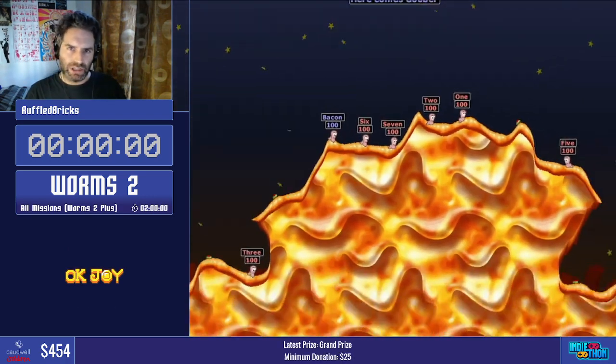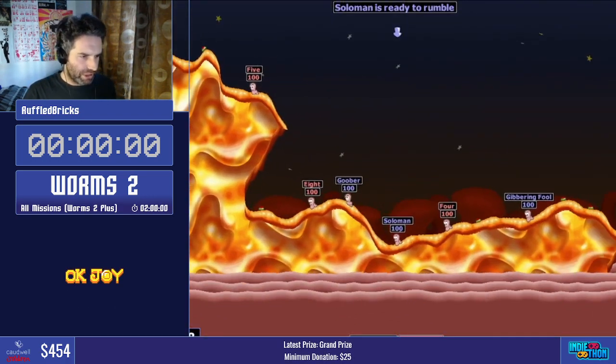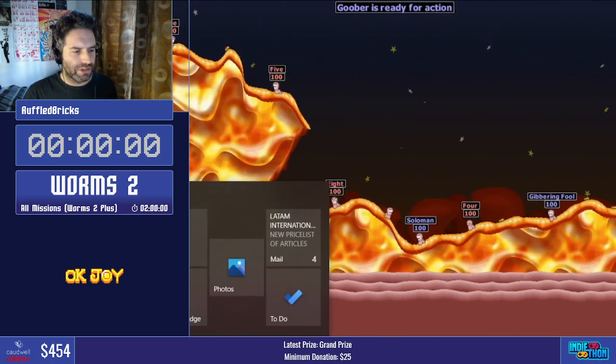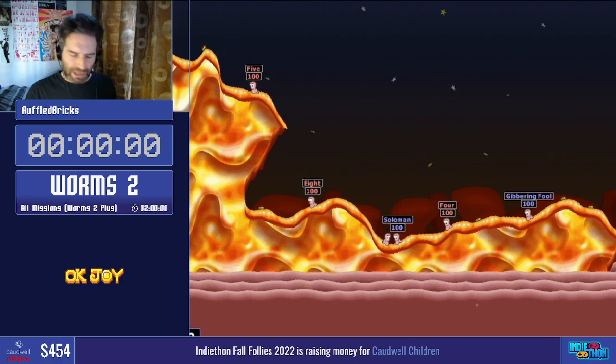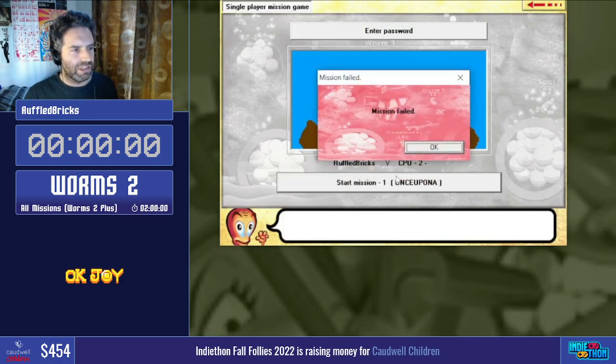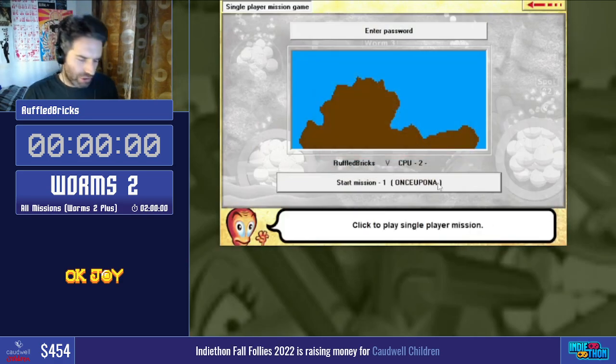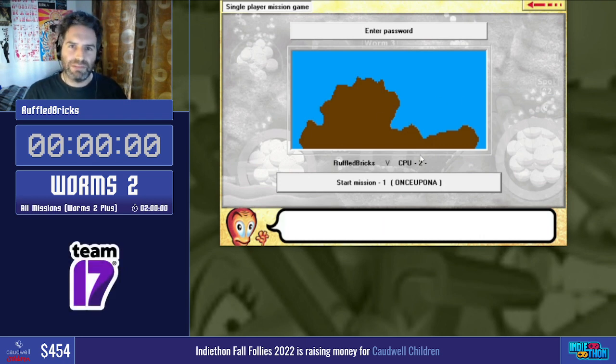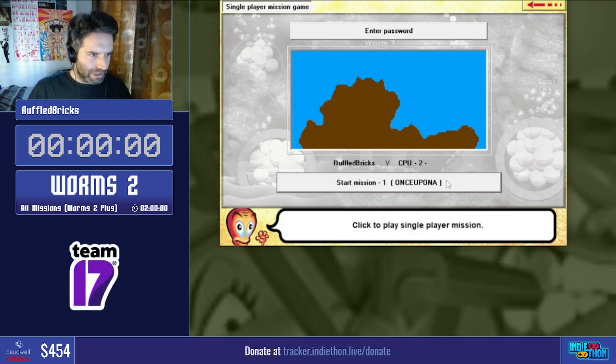I'm going to move the front end up here on my desktop. This will ensure that our cursor respawns over the start mission button for each mission, which means we can just mash through them quickly. And then one thing we're going to do before I start the run is pop into the game and do a little trick that we call front end minute — we basically just mess around with the windows for the game, which should ensure that the front end doesn't minimize in between missions.